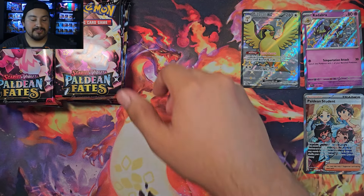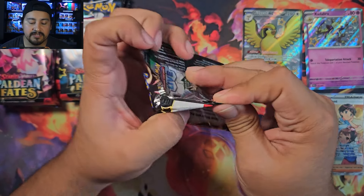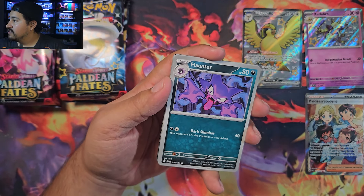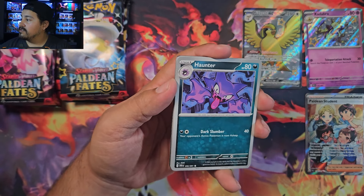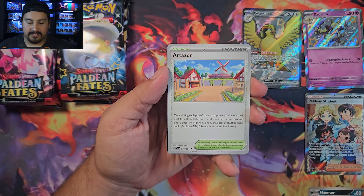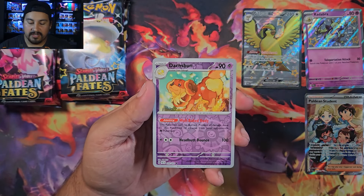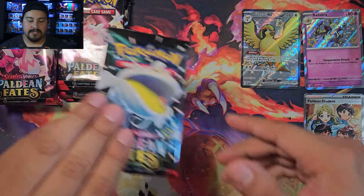Box two, pack one: box one was pretty good, just missing one of the baby shinies. I have all the full arts — just need the shiny ones now. Starting pack one: Haunter, Cottonee, Maractus, Gimmighoul, Swoobat, Artisan, Kirlia — first one is a Phantump, no special illustration rare, but we have a Dachsbun and an Exeggutor. Nothing in pack one of box two.